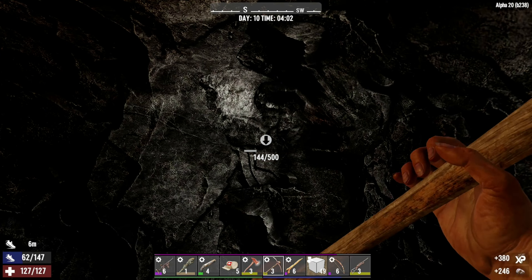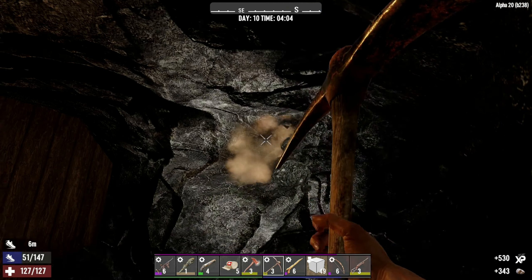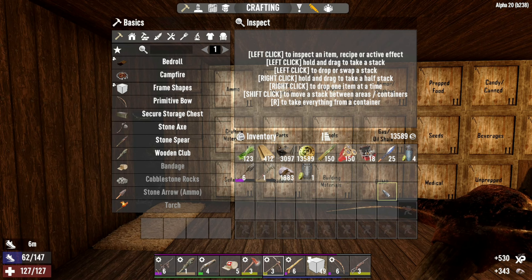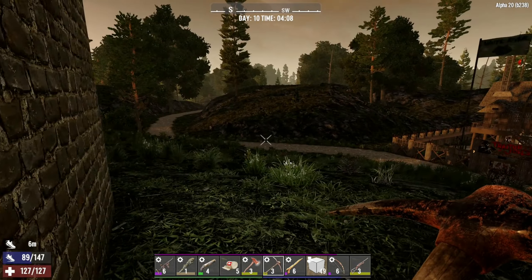Hello everyone and welcome back to another episode of our Seven Days to Die series. This is Navis game day 10, and we did a lot of stuff yesterday — we unlocked tier 3, did a couple of those, and had a couple of run-ins with some animals that I do not wish to repeat.